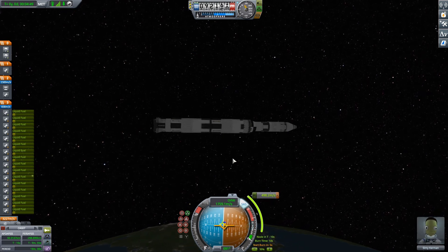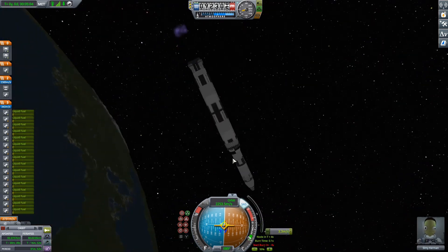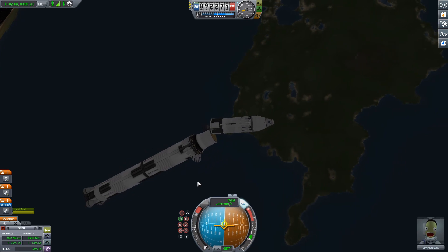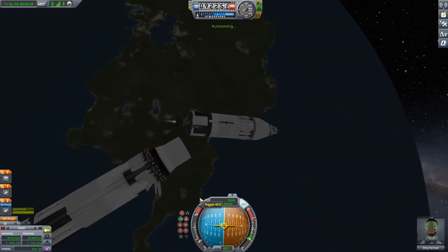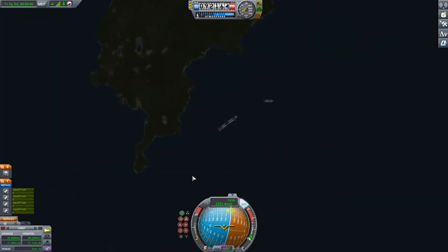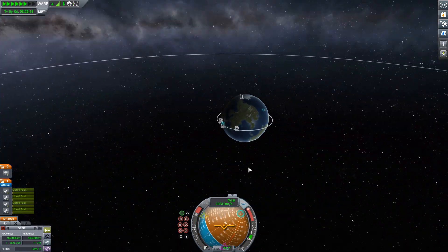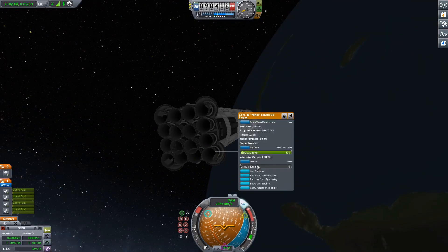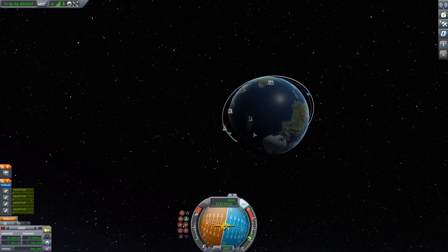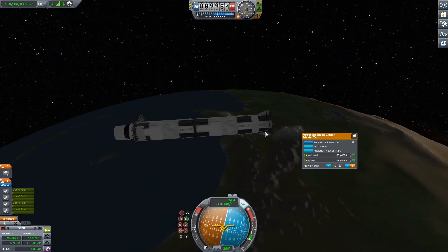Okay, now we're just drifting up to our orbital insertion burn. We can go ahead and do that now. All 16 Vectors firing at that 5-meter bottom stage — bunch of thrust there. Go ahead and stage that away. Our upper stage has a ring of Aerospikes with one Wolfhound in the middle. The Wolfhound does our interplanetary or vacuum burns, and then the Aerospikes will do our landing and takeoff burns out of Duna where the Wolfhound isn't very efficient.